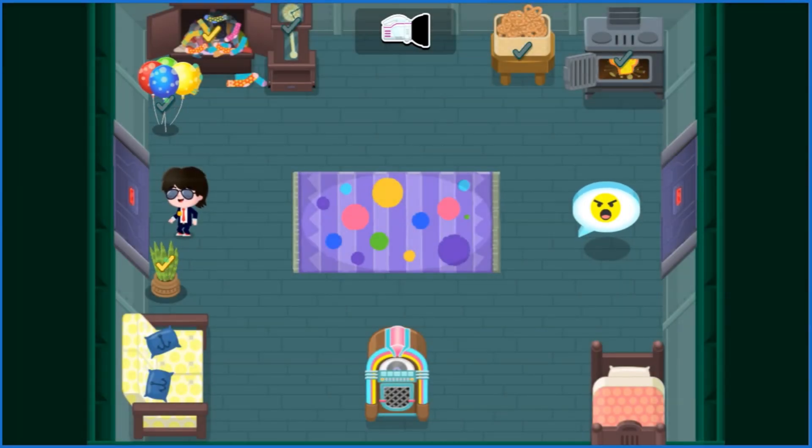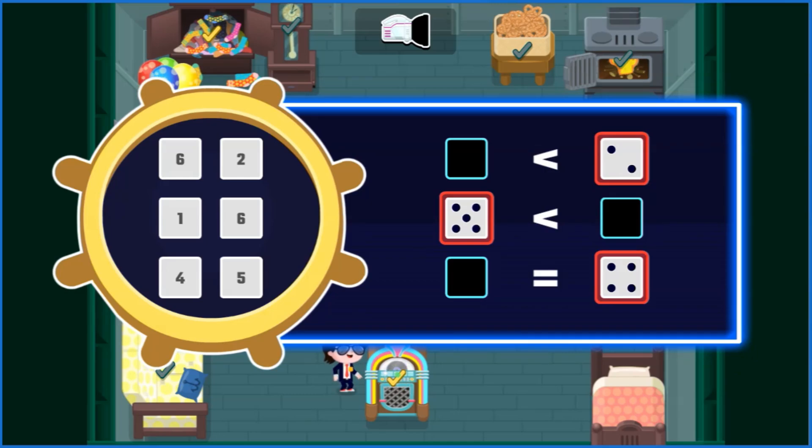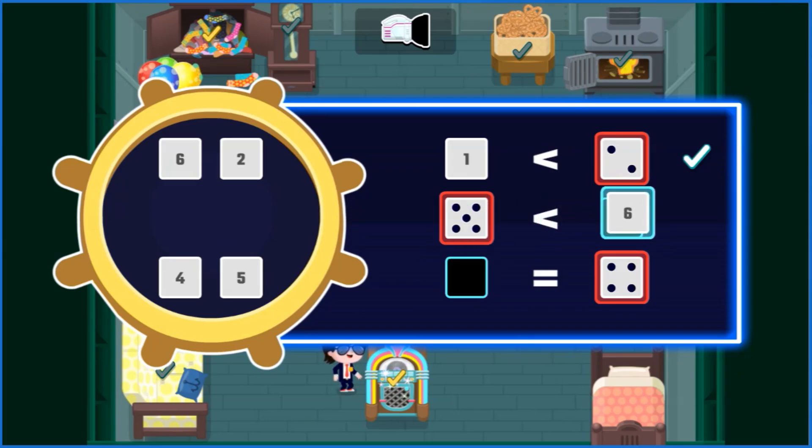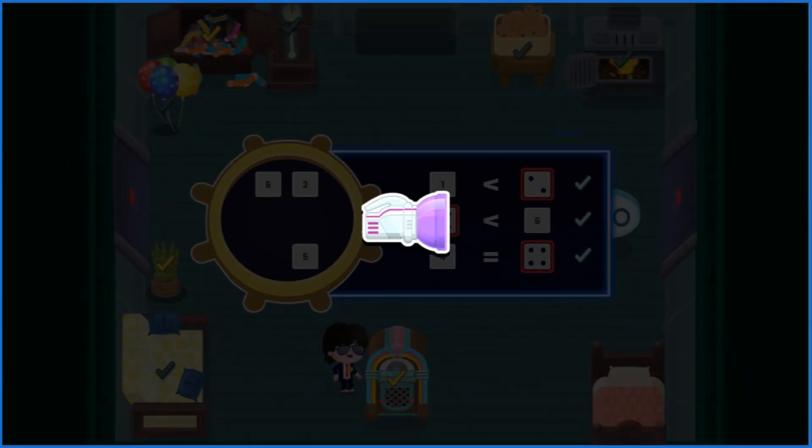Just one roll left to find and then we can escape! We've got this! This time, drag the numerals to the spots where you think they go. Just click the symbols if you need help. That's it! You found the third gadget piece!